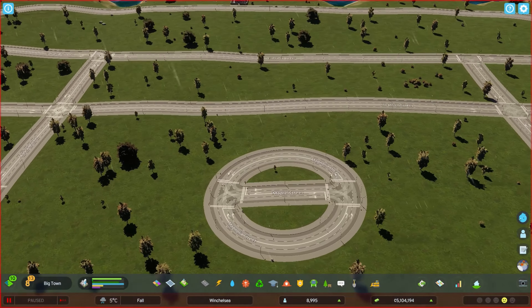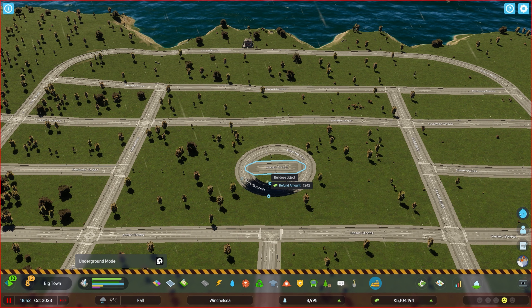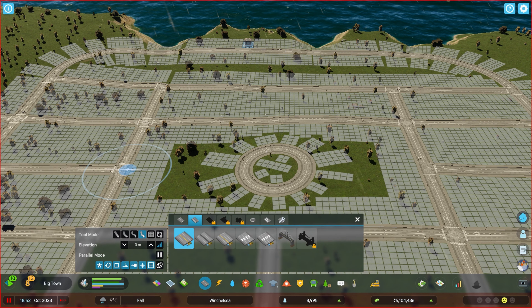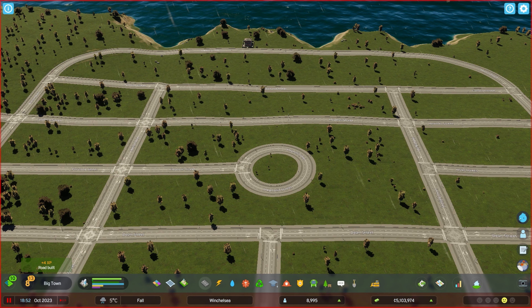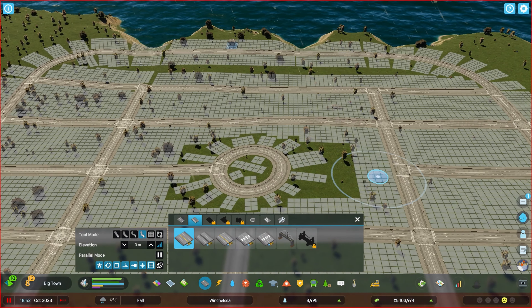It's almost like its own roundabout. I'm just going to delete that street in the middle. And that's a much bigger roundabout than before. I could have a road going through the middle as well, but I don't want to overcomplicate it because it might look a bit silly.